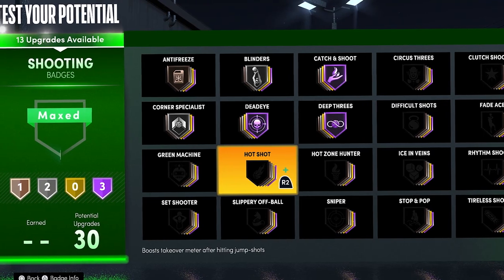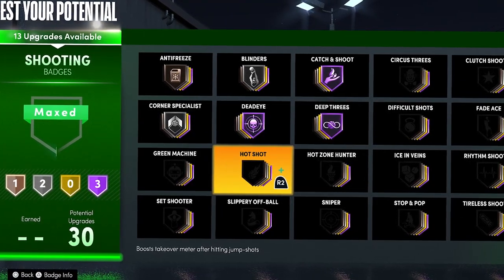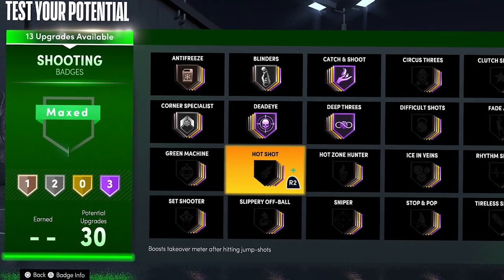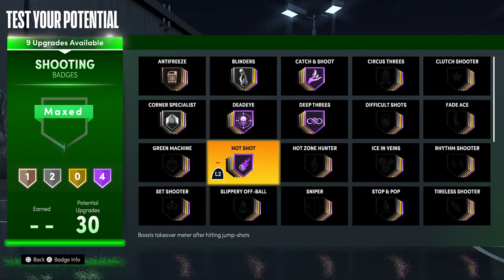Hot Shot is a new badge in NBA 2K21 Next Gen and it is one of the better badges because it gets your takeover super fast. I don't use this badge personally — it's more of an extra badge you could put on. A lot of people do use it. For the sake of this we're going to put it hall of fame. One thing I like about NBA 2K21 Next Gen is that you can change your badges anytime, so I would go ahead and test this badge out if you have extra badges — it's a really good badge but you don't necessarily need it.